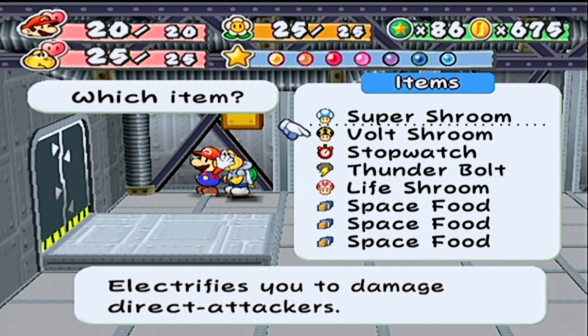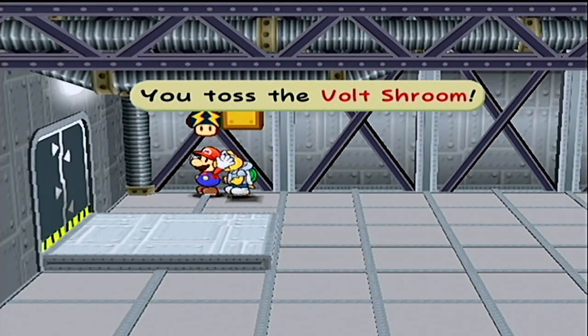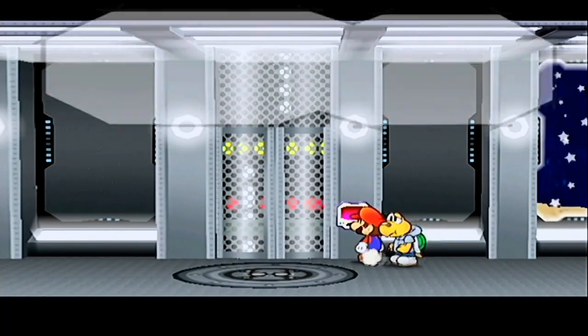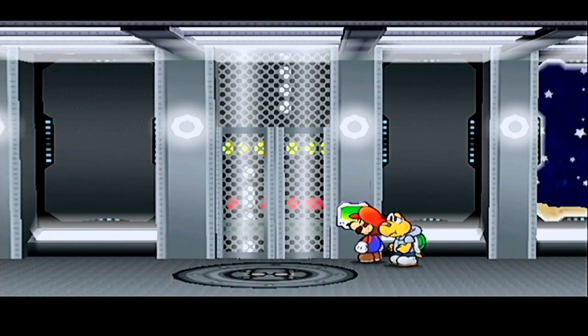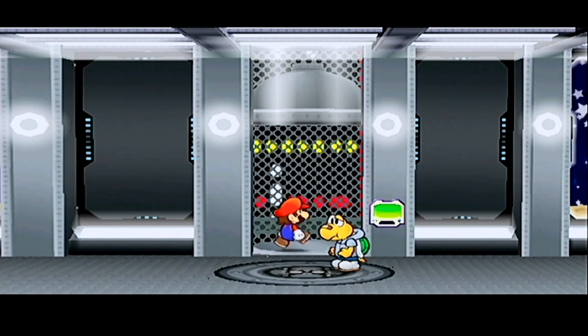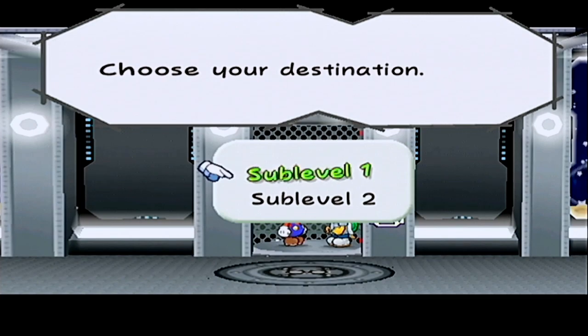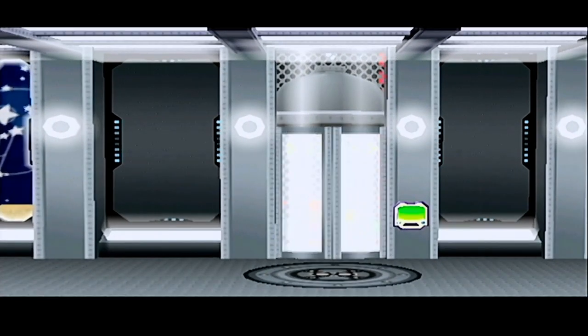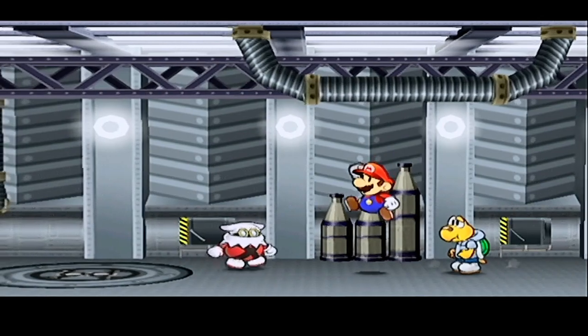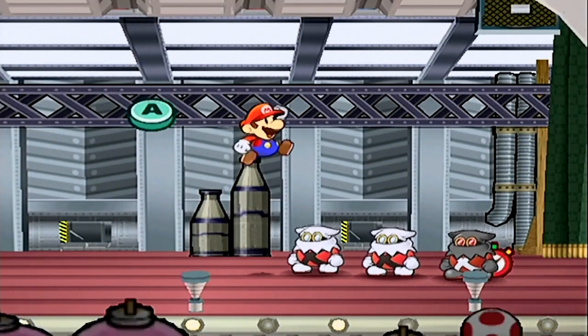We'll toss the volt shroom — they're pretty cheap in the one shop in Rogue Port anyway if I needed it. Although now I think that's the one I need for the recipe — the lollipop I was talking about. Yeah, this is a cool place, I like it. They say it gets colder — wait till Koops goes in the elevator with you. If given the choice between left and right, you always go left first — I don't know why that's a thing, but it seems to never fail.